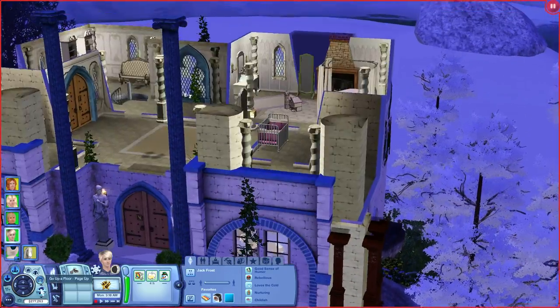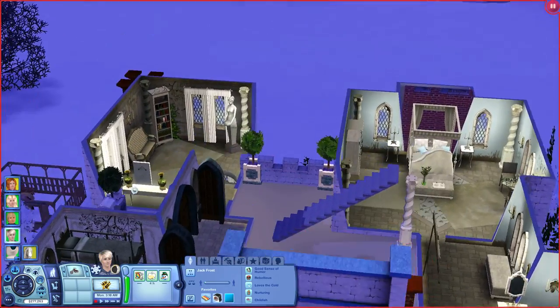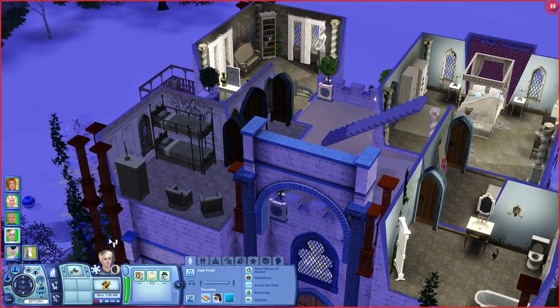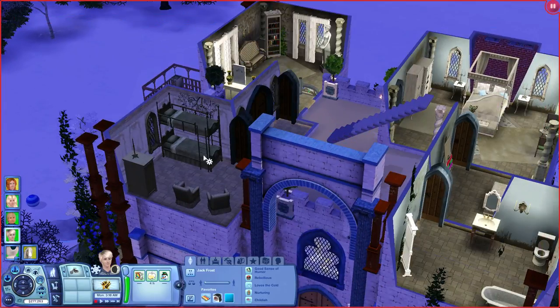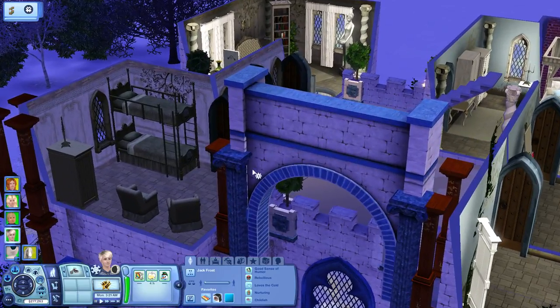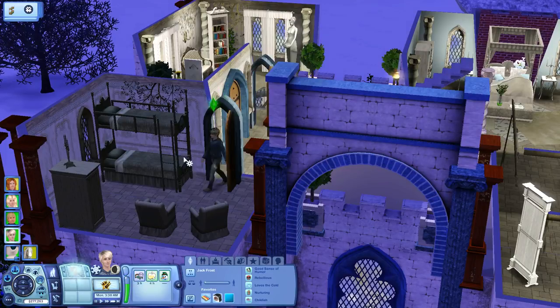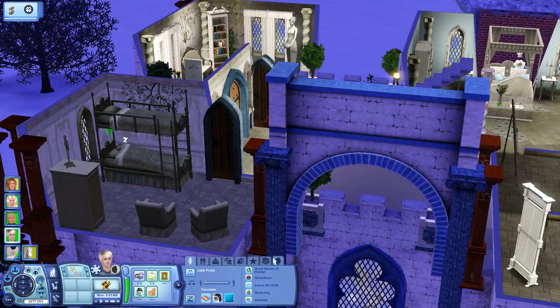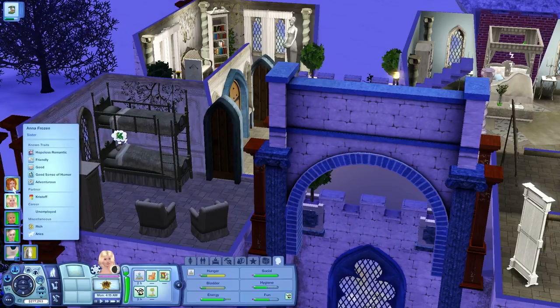So we'll go ahead and have him — we need to find him a bedroom. We'll have him actually sleep on the same floor as Elsa, so we kind of get them together or whatnot. So let's go ahead and have him go to bed. And I think Anna is just about to get up.